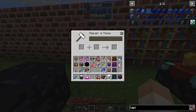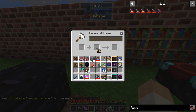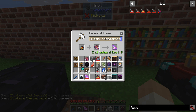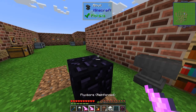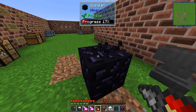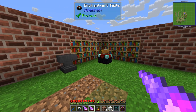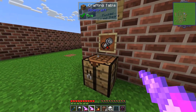Holding is a common enchant for all Thermal Innovation tools. You can also get Fortune and Efficiency, which makes it very fast. If you compare the normal one - it's pretty slow - but with Efficiency it's much faster.